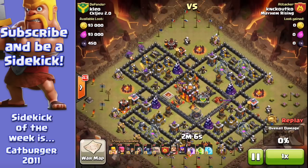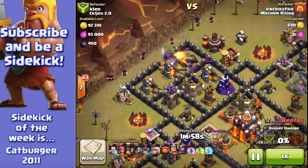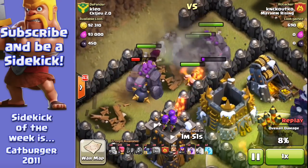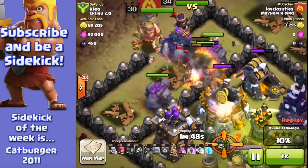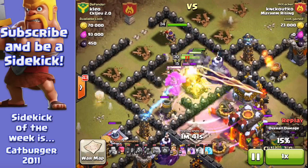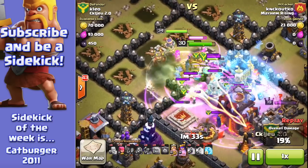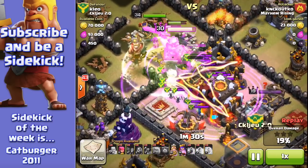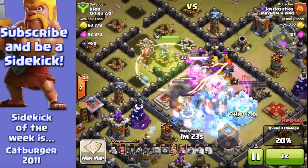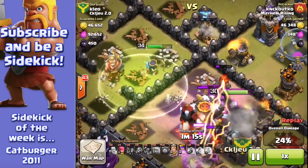This is Knockout Co from Mayhem Rising. Knockout is actually a long-term member — I remember him from Bombay — one of those people who have always been with the clan family. I figured I'd feature his attack because I quite enjoyed it. Three golems targeting the outline buildings and the walls are funneling the troops into the core. Over the wall they go into the central core — four golems in there, there's nothing the defenses can do really. The clan castle troops are causing a bit of a distraction, but he's got good quality heroes.